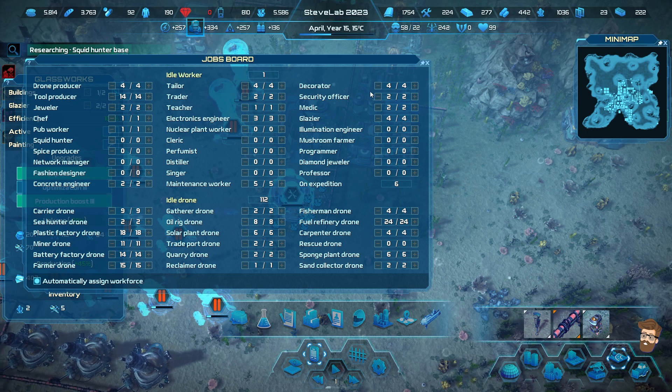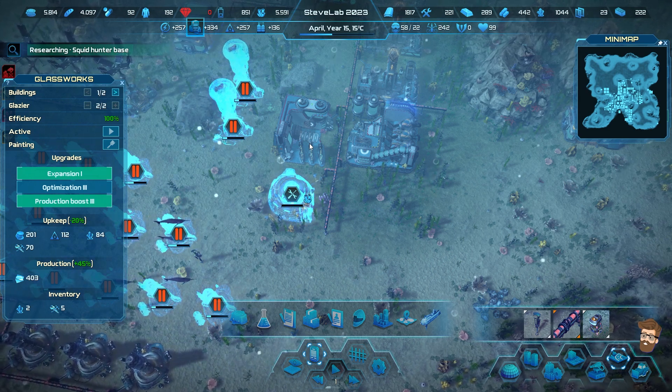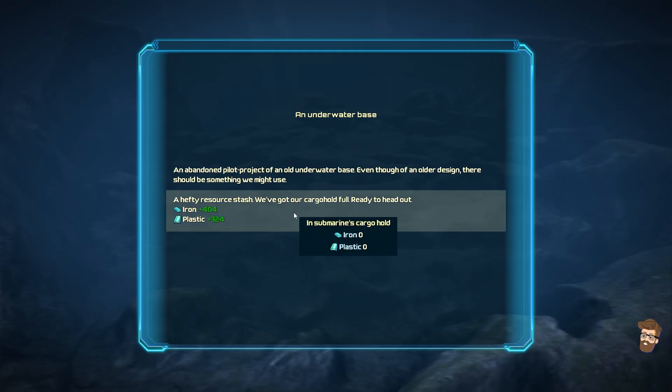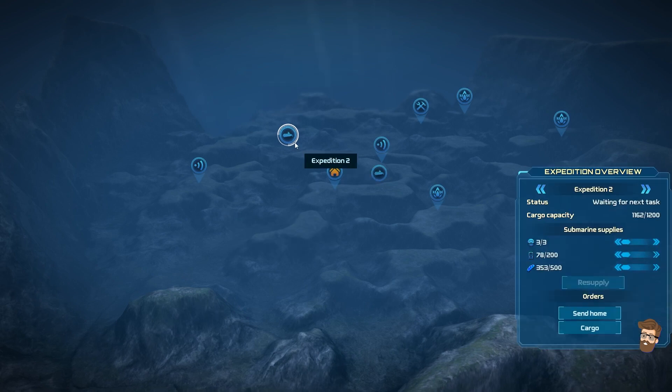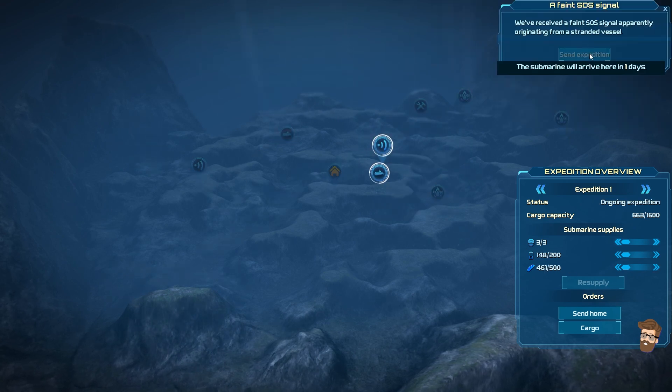I believe I have enough workers to do this. No, I don't - I have one available worker. Let's see if we can find anybody doing our expeditions. The underwater base - pilot project of an old underwater base. We got some iron and plastic. Let's go ahead and request some extra batteries and food, resupply and head towards the assistance request. This expedition is one day away, so we'll come back and check on him in just a moment.